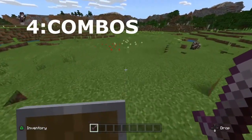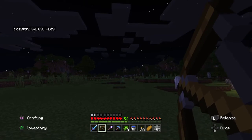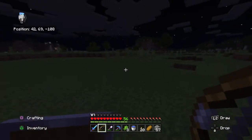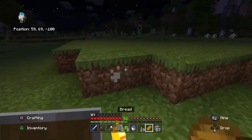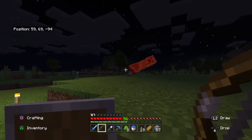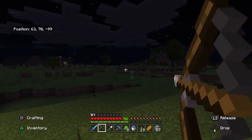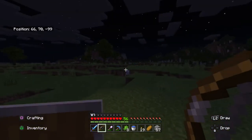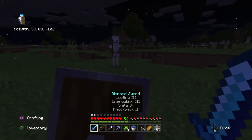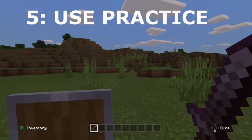Tip number four is to make critical hits and combos — basically just the right way of fighting. Always jump when you're attacking to get extra hits with your sword. Duck down when you're shooting, or place blocks to block opponent attacks. If the opponent is at a distance, use arrows and duck behind blocks so you can shoot while protecting yourself.